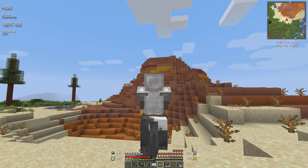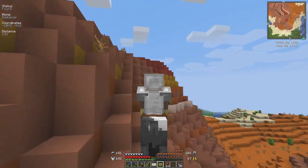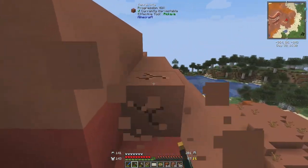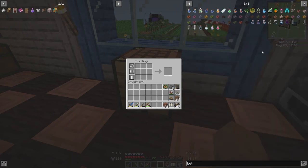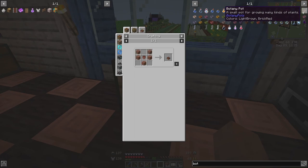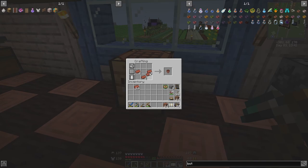Eventually we made it to the badlands, which has all of the terracotta you could want in all the different colors. I was mostly just worried about the base terracotta because I could make it colored myself later on, so we collected a ton of that and went home. A botany pot looks like a flower pot surrounded by some terracotta, so we cooked some bricks, made flower pots, slapped terracotta around them, and we had botany pots.